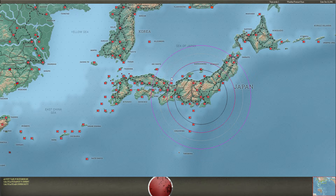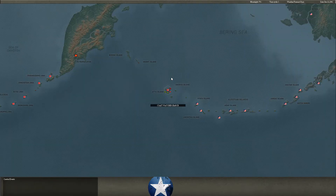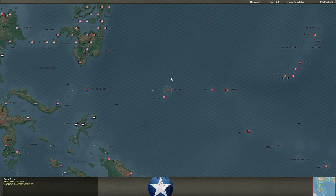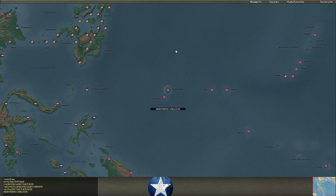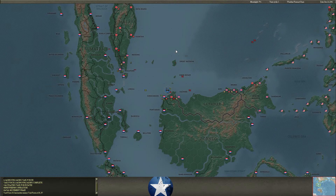Welcome back everyone, it is December 21st, 1941. We're here with another turn of Alphabet Command, our co-op game versus Andy Mac. There's lots of chaos around northern Borneo — he's bringing some carriers and battleships into the area, so we can't have free reign on his ships like we did earlier.